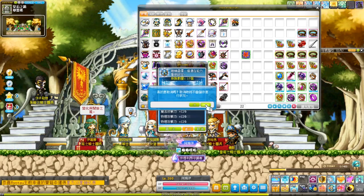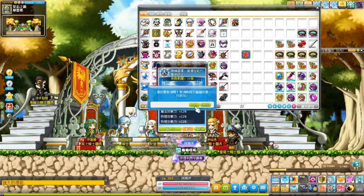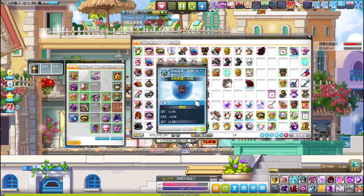This cube lets you re-roll any single line on your equipment's main potential, but there's a slight catch. After all, it would be way too easy to just simply select a single line and re-roll it. So of course, Nexon puts a little twist on it.